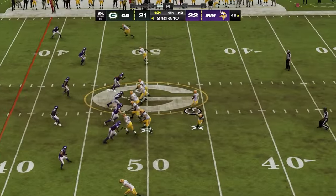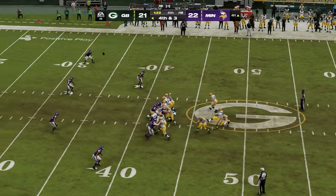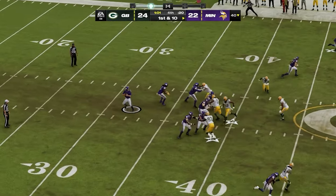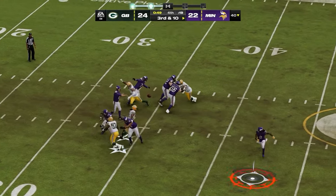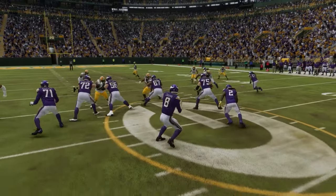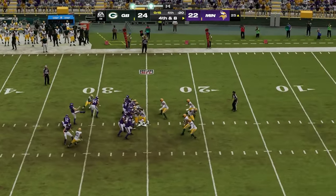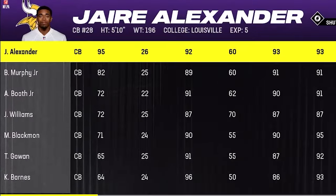Now the Vikings have a chance to win — they only need a field goal and are marching down the field. Kirk Cousins has to throw it away as the Green Bay pressure gets to him. Can he beat the clutch allegations? Kirk fires a laser down the sideline to new addition T.J. Hockenson, then they get the field goal up and it's good. The Vikings win by one point, take over Green Bay, and steal Jaire Alexander.